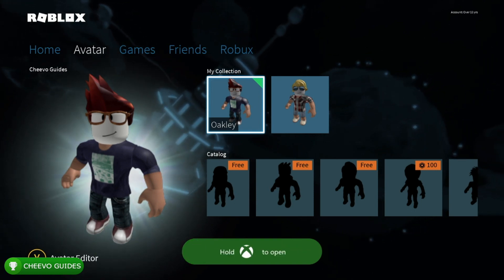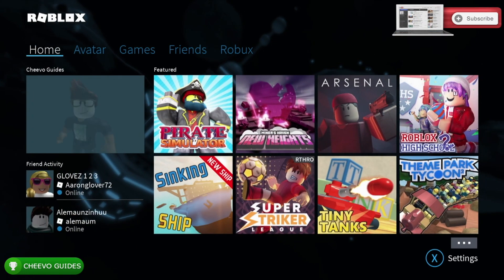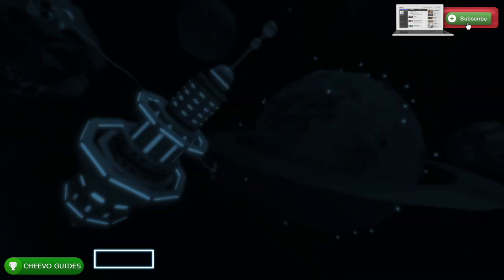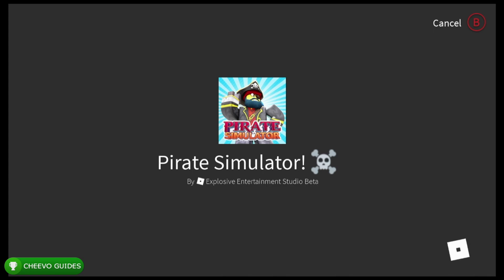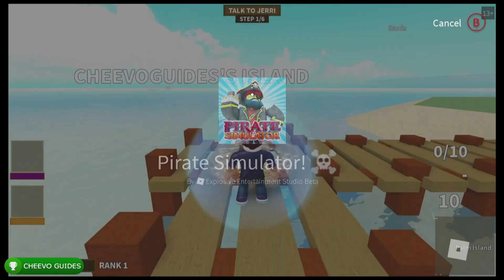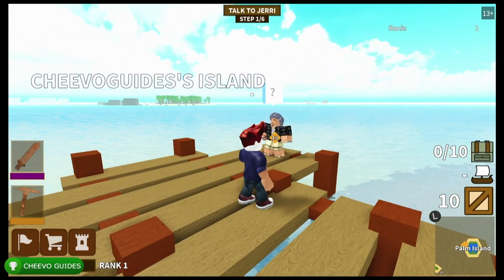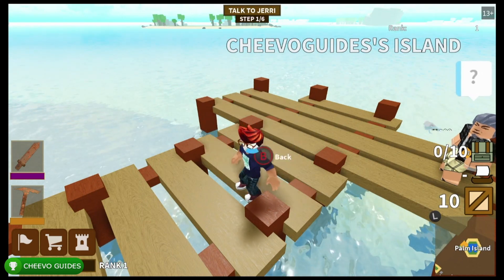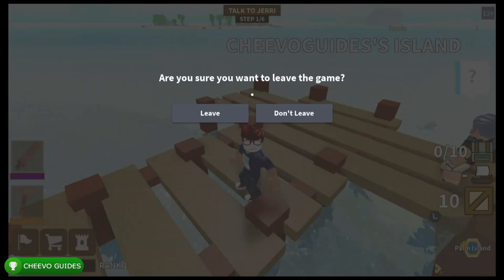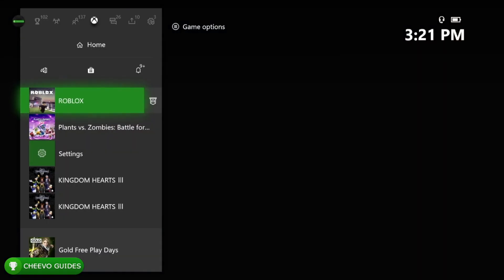Now that we got that easy achievement knocked out of the way, next we're going to go to the catalog and start up any Roblox game. We get an achievement for playing our first Roblox game — just go ahead and play one from the featured section. All you have to do is start the game and then press start and quit out. You do not need to play for a certain amount of time or accomplish any objectives — simply start it up and quit. If the achievement doesn't pop, force quit your game, restart it, and that should make it pop.